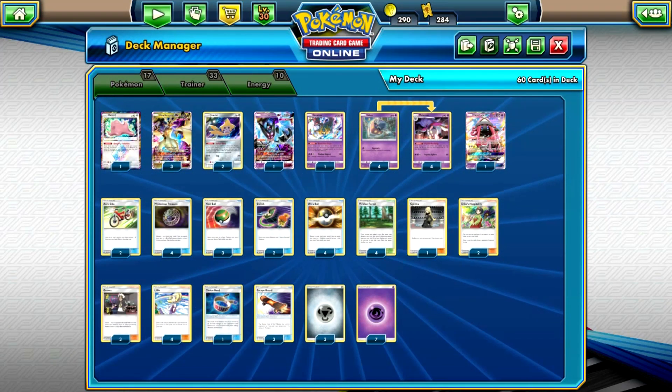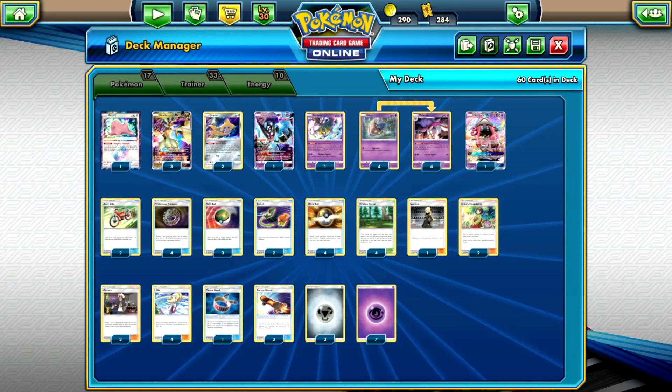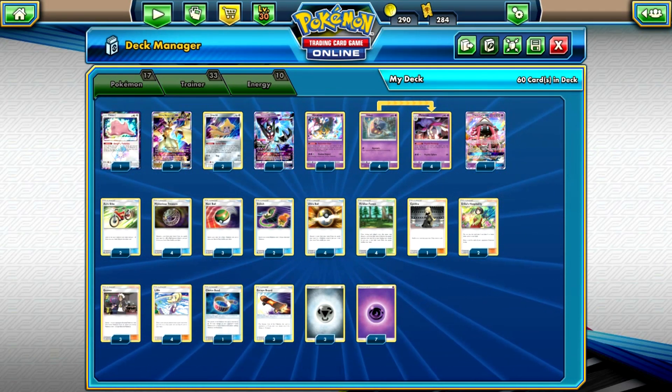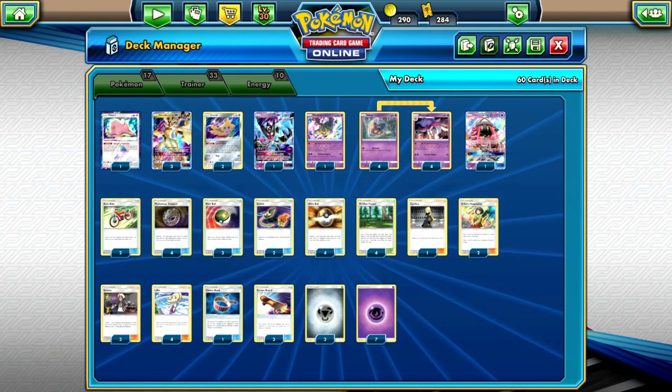What's up guys, this is Nico from Limitless. Today I'm bringing you not a new deck, but a deck that becomes very good with the new set. It's an old concept: Ultra Necrozma Malamar.